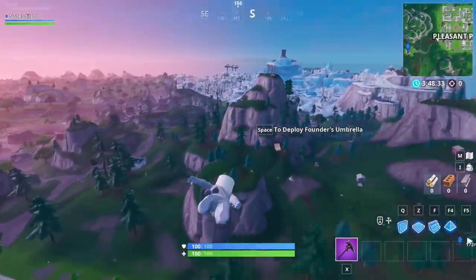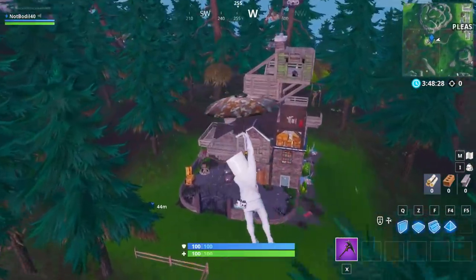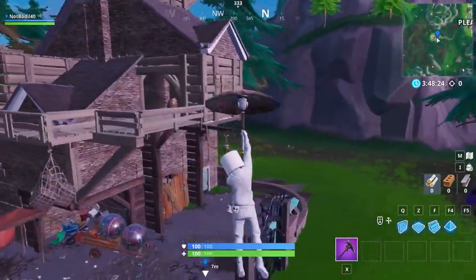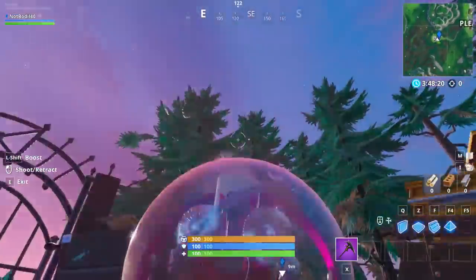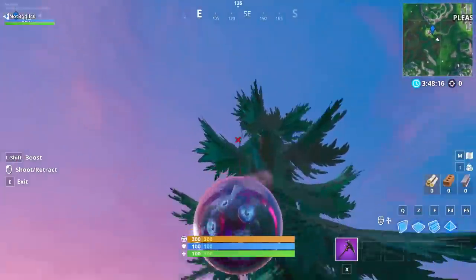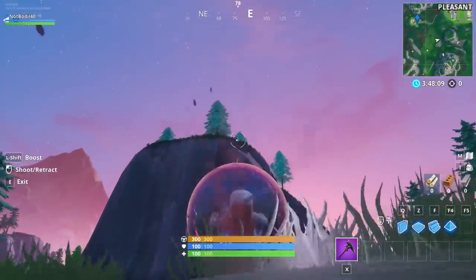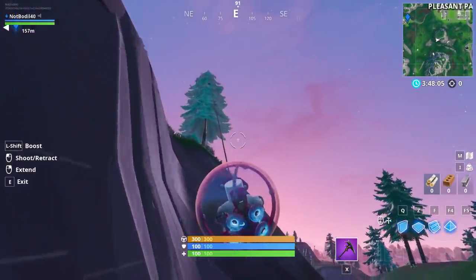Another really popular pirate camp location is this one next to Pleasant Park. You can drop directly on it and it's an easy location. It's also a good one because down here we have some ballers, and the baller would be the easiest vehicle to travel around the Fortnite map right now. You can use it just like this — it's super overpowered. You can grab on and then boost and just keep flying.